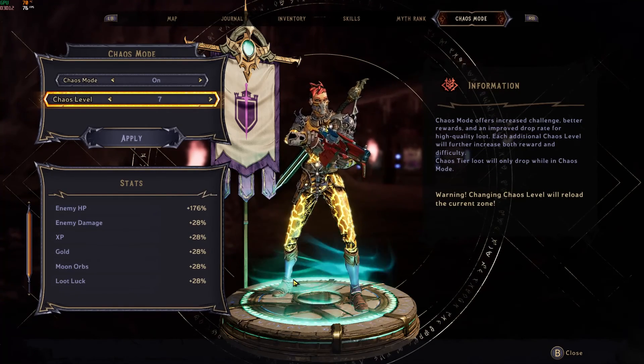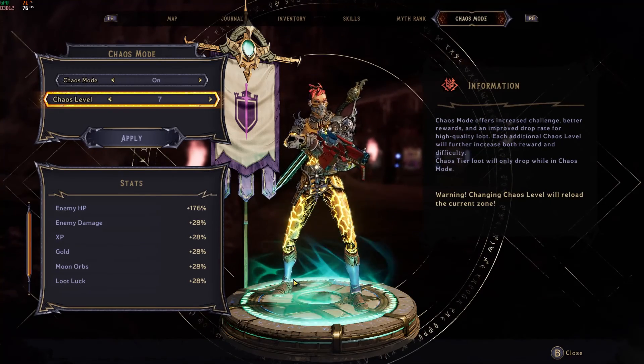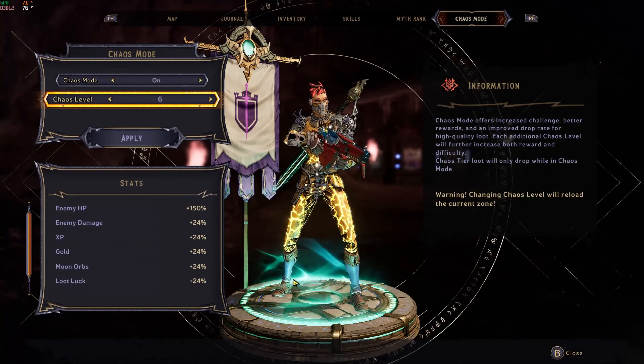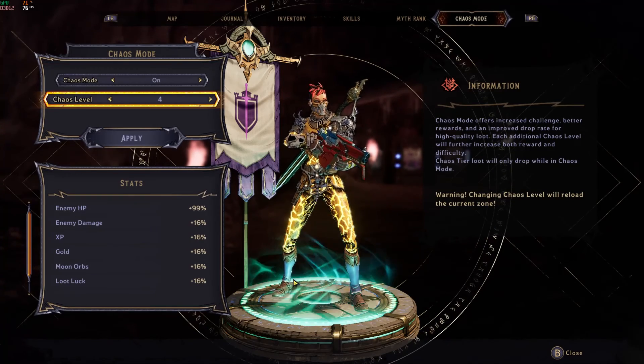Chaos Mode provides a bonus to enemy HP, enemy damage, XP, gold, moon orbs, and loot luck. These buffs will increase as you raise your Chaos Level, so the higher your Chaos Level, the easier it is to get the best loot. You're probably wondering how do I go about unlocking additional Chaos Levels.